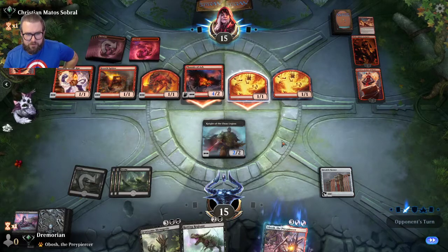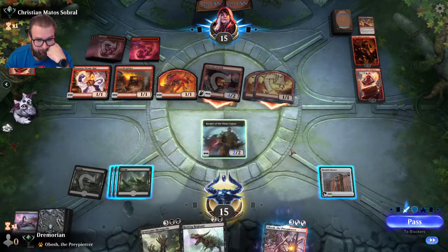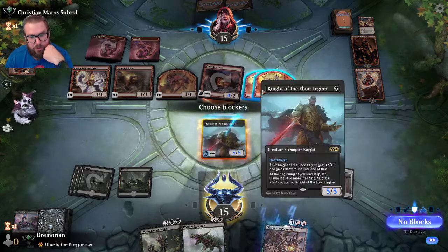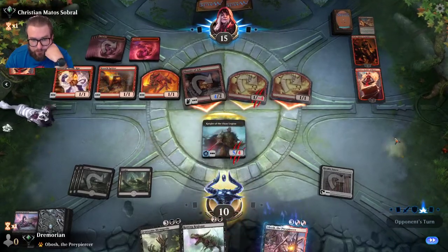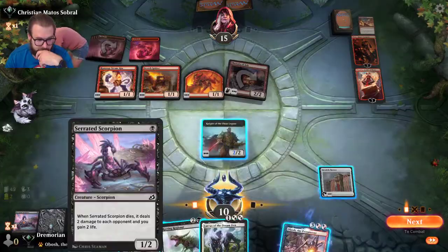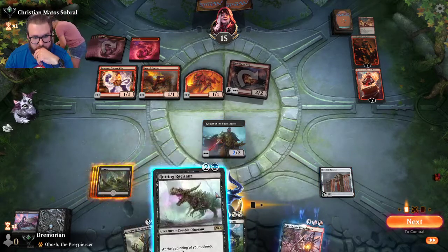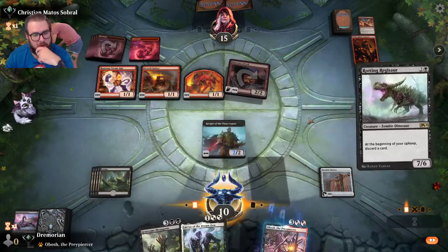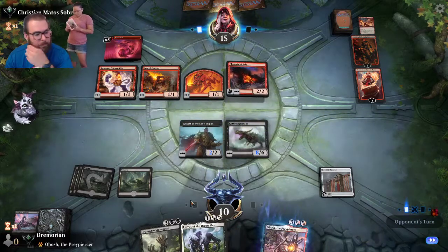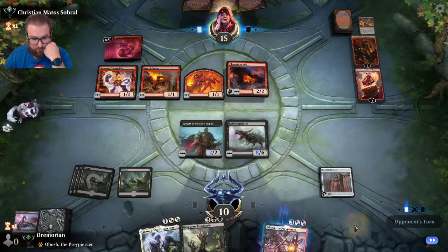Opponent takes out all the counters just to pump the Phoenix — that doesn't make sense. I'm still pumping the Knight just in case they have a shock. I'll block. There's a Lurrus. I think here I play the Rotting Regisaur. No attacks. And if the opponent zaps it, we'll just cast Gruesome Menagerie.